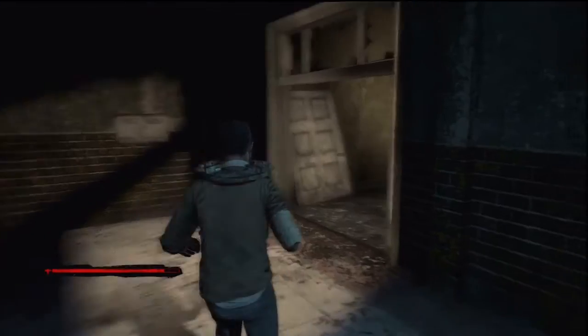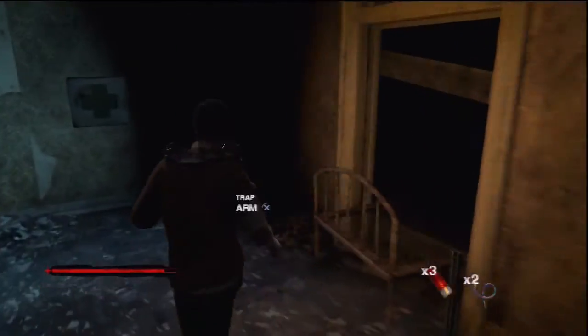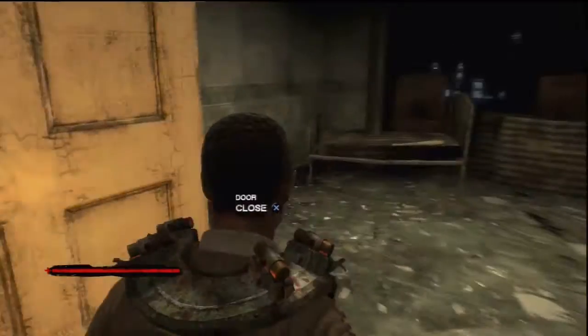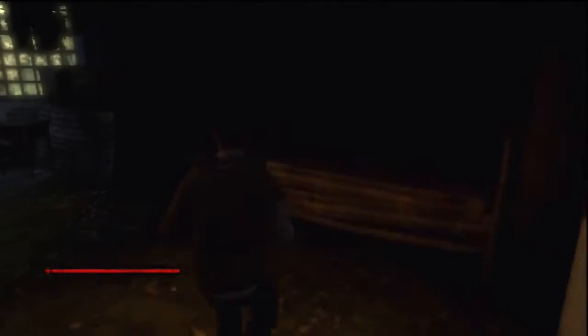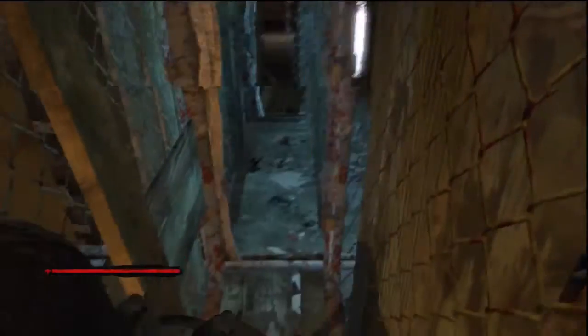If you go through here you will find a first aid cabinet on the wall. There's a tripwire nearby but you don't need to use it because there are no enemies in this area. Head through the shocking door and you can search the room. There's a baseball bat in there. Head into the room opposite and to your left you will find a hole in the wall. You'll have to move through here and time it right so you don't get hit by the sliding plates.